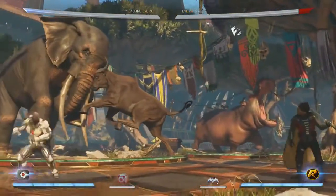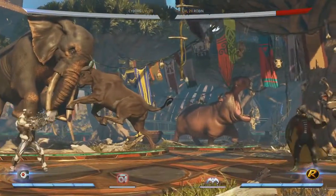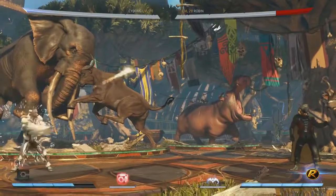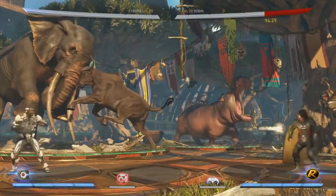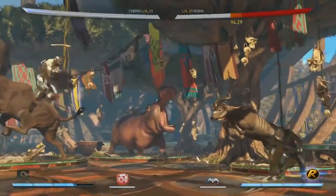He also has new angles. His fireballs are back, but he can now do an upwards one. You can hold it just like the other one, and he can meter burn it. His air fireball is back, and he actually has an air downwards fireball — and again, he can meter burn it.